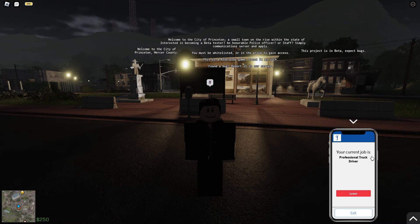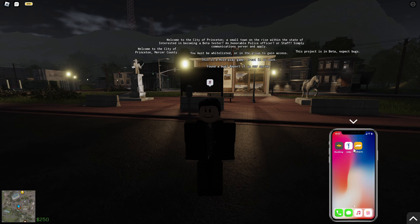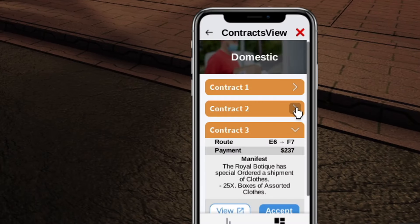There is a 24-hour cooldown if you do leave your job. Once you select professional truck driver and apply, you then go into contracts. With the contracts, this is where you can make money — you can look them up and see how much they pay.